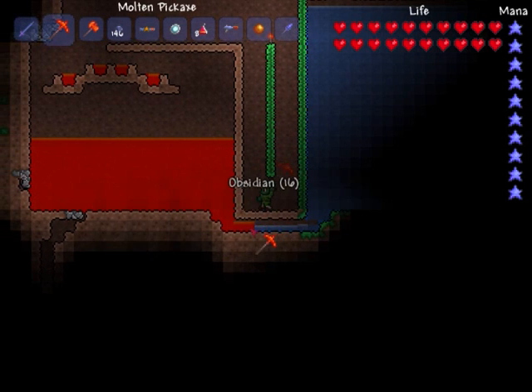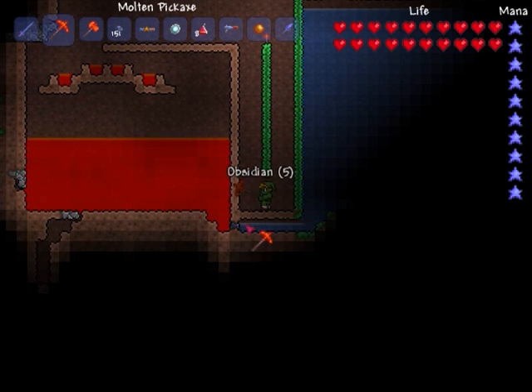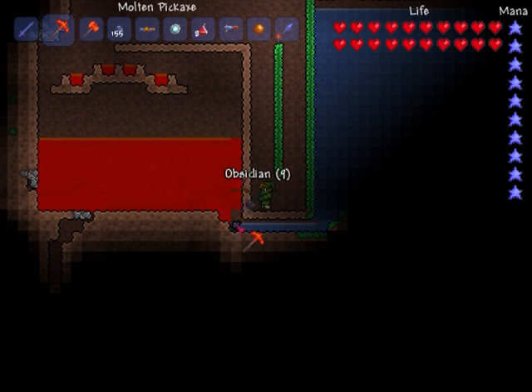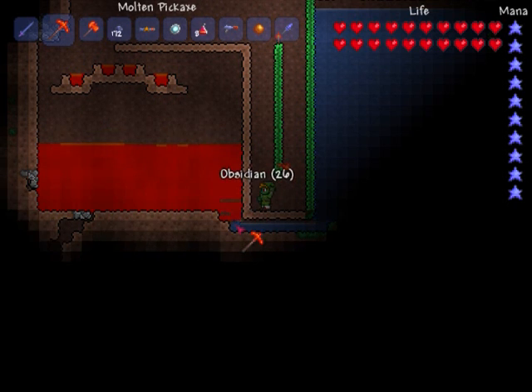So make your obsidian, and I'll see you in hell. The next step after the obsidian is to dig to hell and get some hellstone bars. I'll see you down there.